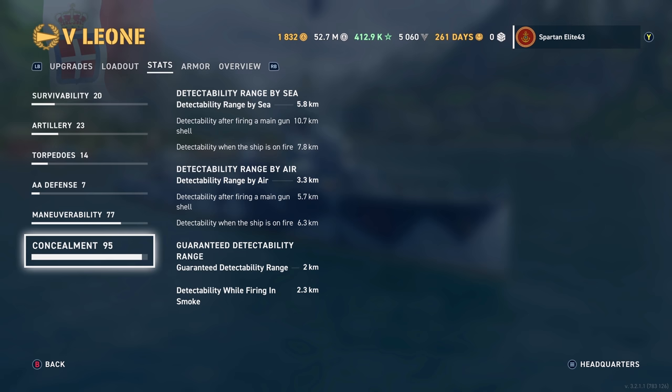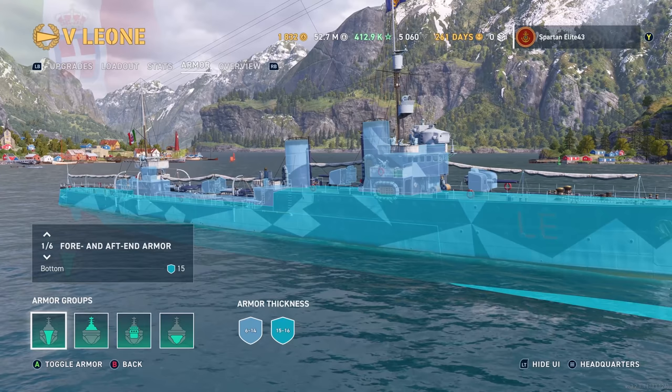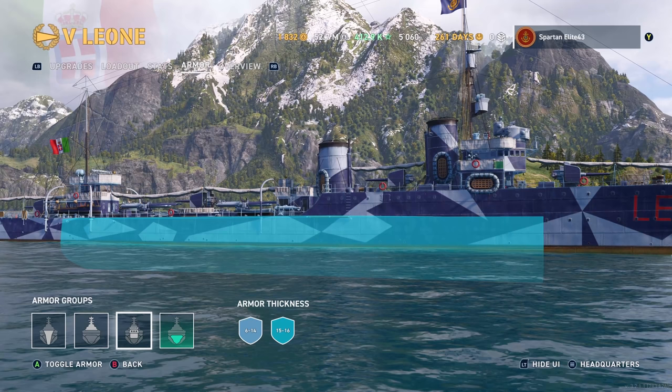Detectability by air is 3.3, which comes in handy. The guaranteed detectability is always 2 with a 2.3 kilometer smoke firing penalty. As for armor, you don't really have armor because you're a destroyer — 16 millimeters pretty much everywhere. You do have a quite large vital area in the center of the ship to get maximum HE shell damage hits, so keep that in mind.